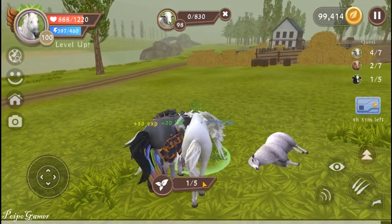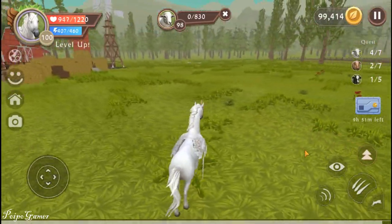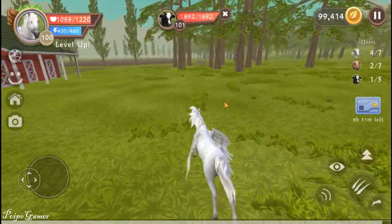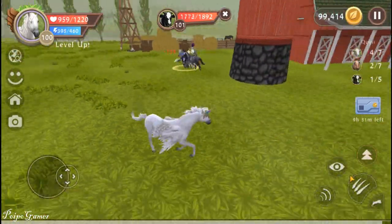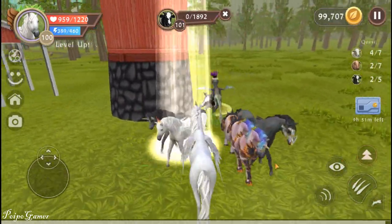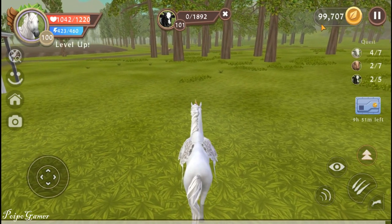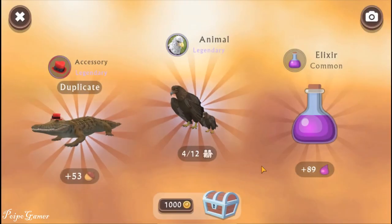Okay, let's take some wood. Is there another one? Oh, this one is already defeated. I need to take it. There's a cow here - two cows. Maybe I should open the chest because my corn here is already 99,000. A legendary animal - it's an eagle, but I already have one.